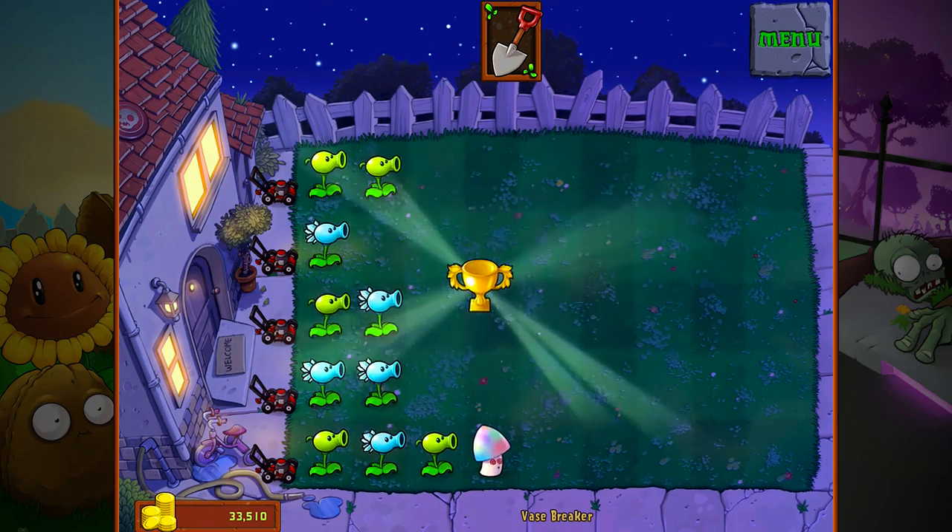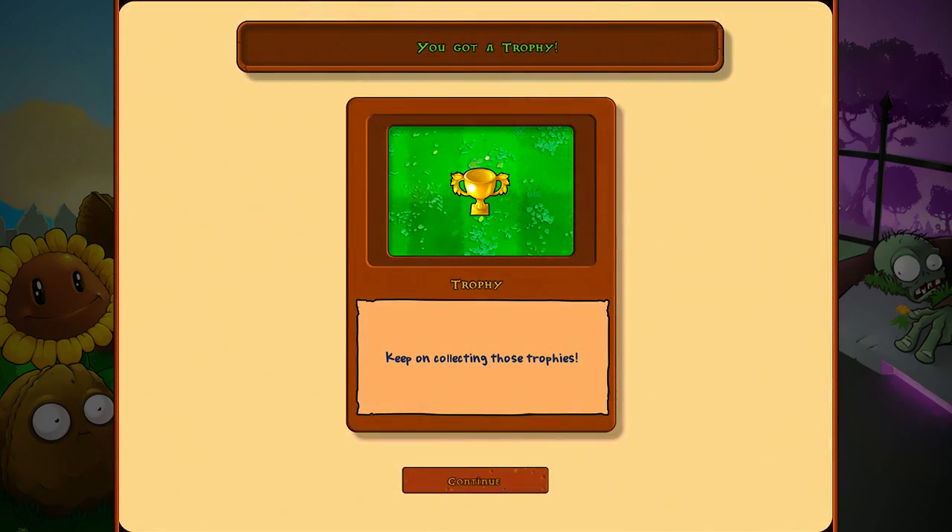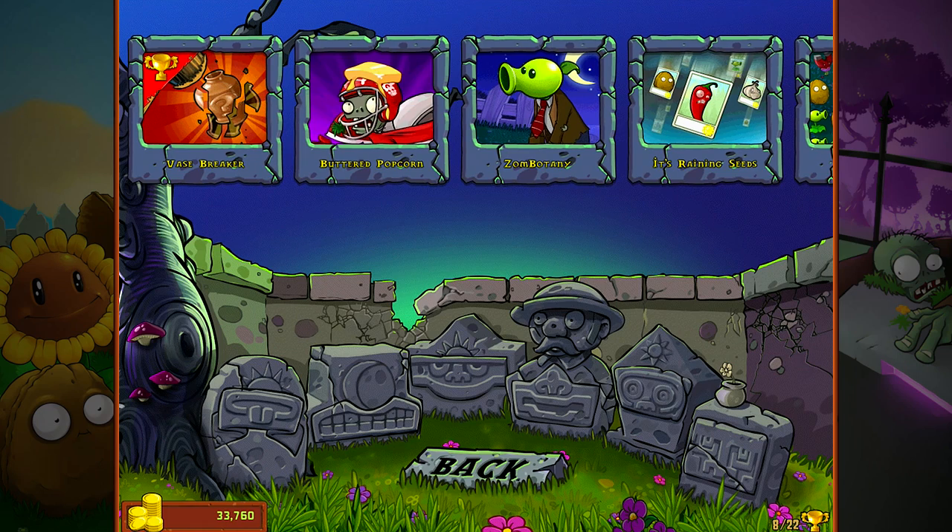So there we go guys, that's Vasebreaker. That's kind of a simple version of the mini game. There's actually a more complicated, convoluted version of this game that we'll play later on. So don't mind the fact that this was so short — really that's just showing you kind of Vasebreaker. You can play a whole lot more Vasebreaker coming up and we will be doing that later. I hope you enjoyed this episode. We'll be working on buttered popcorn next. Till then take it easy. Peace.